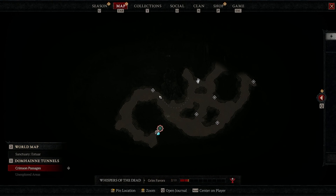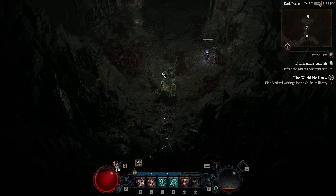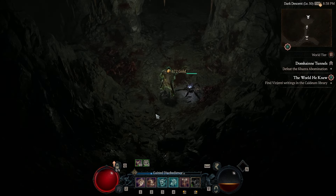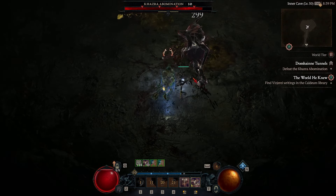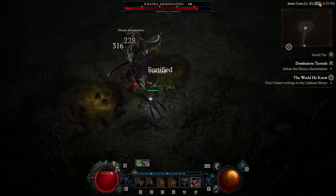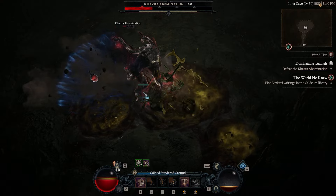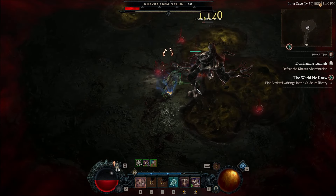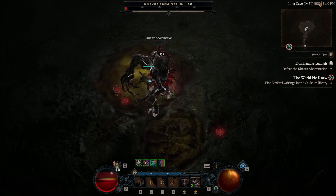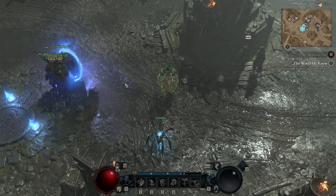What you're going to do every time is clear this first room, click on the steps, go outside the dungeon, and reset it — rinse and repeat for XP farming. Now for the boss fight to demonstrate single target damage: we wait for the Upheaval overpower to tick up to 25 seconds. We're doing decent damage even with Charge. Single target isn't the strongest — it's definitely not like a Rogue — but it's not bad.